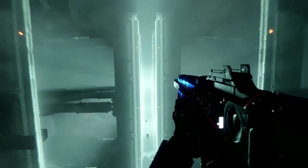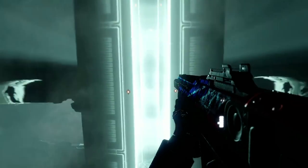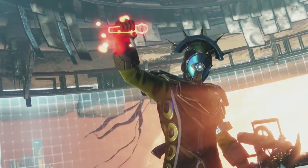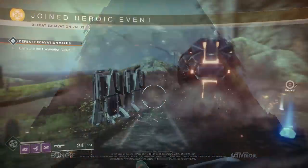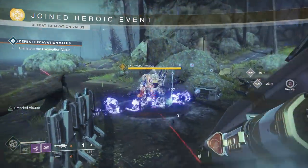Then we see the first-person perspective of what appears to be another area within this new raid lair, with the guardian flying towards some sort of crazy glowing pillar. Finally we end it with the mic drop, which takes place back in normal Mercury. So that's the collection of raid gameplay we got to see.